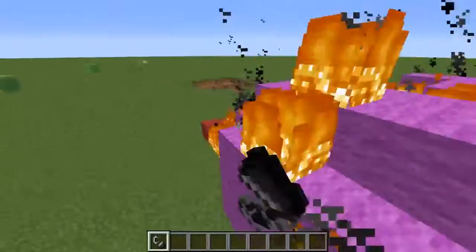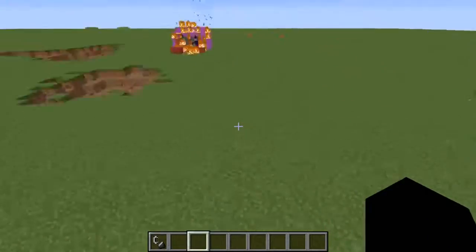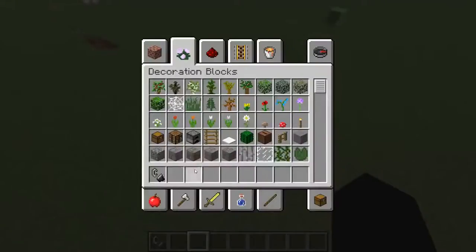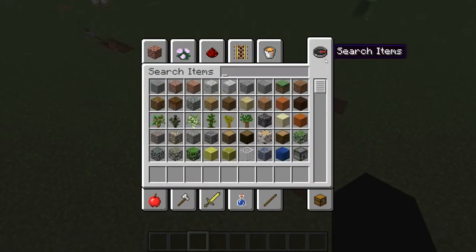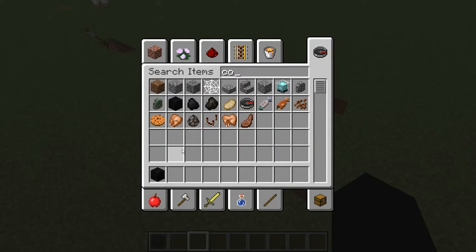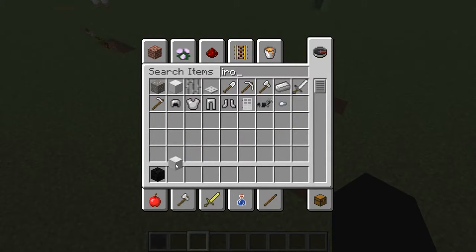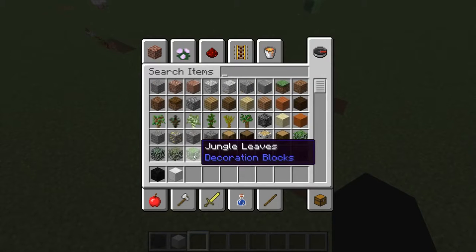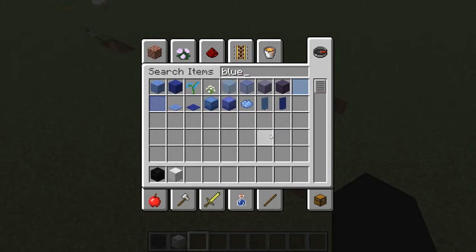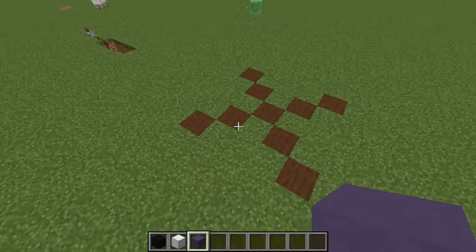We're going to be building your very own fidget spinner. Materials you're going to need to make it look good: a coal block, iron, and the color of your choice. I'm going to pick wood — I would normally do clay, but you can do whatever you want.